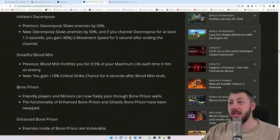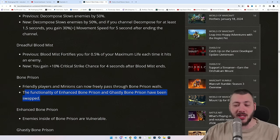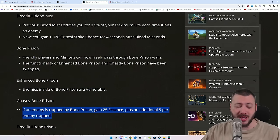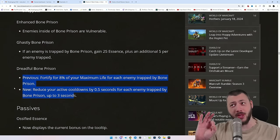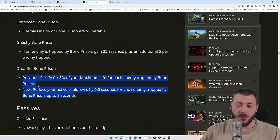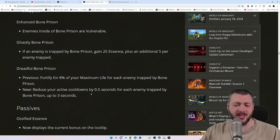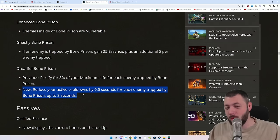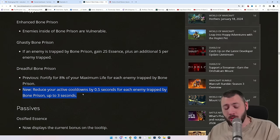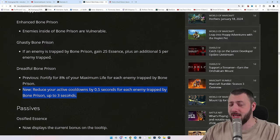They're also trying to rework Bone Prison. Now friendly players and minions can freely pass through the walls — before you'd screw yourself, your minions, and your friends. Enhanced Bone Prison and Ghastly Bone Prison functionalities have been swapped, so enemies become vulnerable and you get bonus Essence as the 1-point and 2-point upgrades, just swapped. Dreadful Bone Prison now reduces active cooldowns by 0.5 seconds per enemy trapped, up to 3 seconds. That's not a lot compared to Decrepify, which can give 10–20 seconds of cooldown reduction through lucky hits, while this only gives a max of 3 seconds per cast with its own high cooldown.